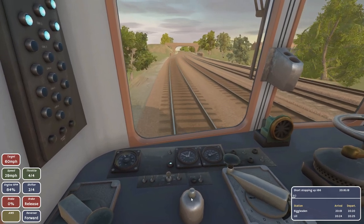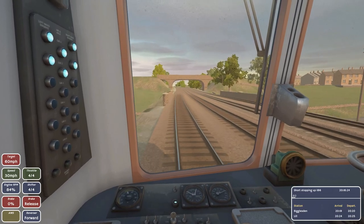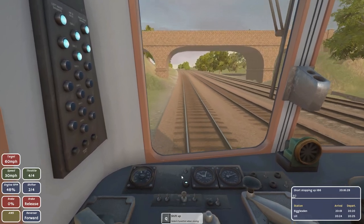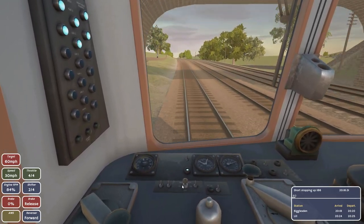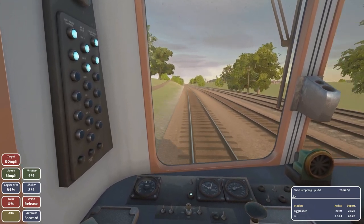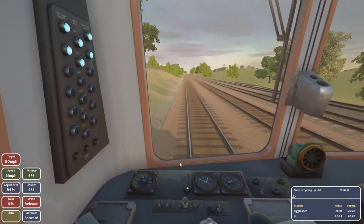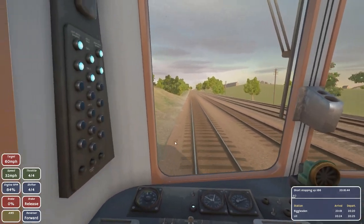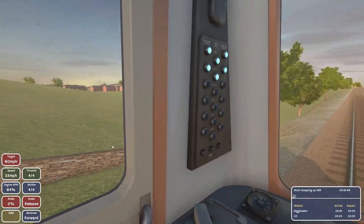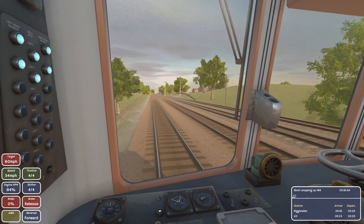Let me try adjusting the shifter — we should be in drive while driving. I thought these were gears. I'm not sure that actually does anything. Maybe our RPM is too high. I'm actually not certain how this works. There are several trains in this game — I think there are three or four in this version.